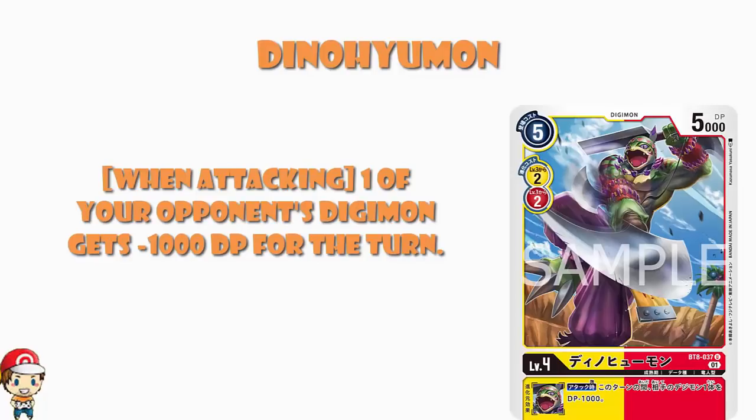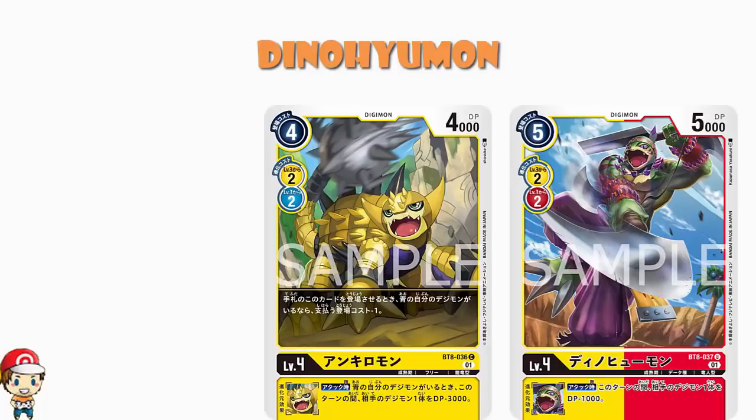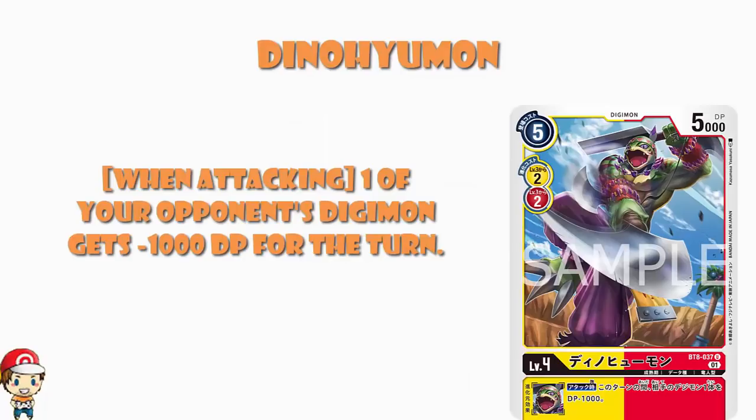This is fine as a skill, but it's not one that is going to particularly excite anyone. Sure, yellow decks love lowering power — that's a good thing. But it's a thousand power, and that can break a power tie, and that can be the last thousand power to delete a Digimon. But it's not exactly terribly impressive. Just a day or two ago, I showed you Ankleumon — when you are attacking, if you've got a blue Digimon in play, one of your opponent's Digimon loses three thousand power for the turn, and that's a level four. If you want a level four with a skill that is lowering power, you're not necessarily wedded to this one. It's fine, but it's not a card that excites me all that much.